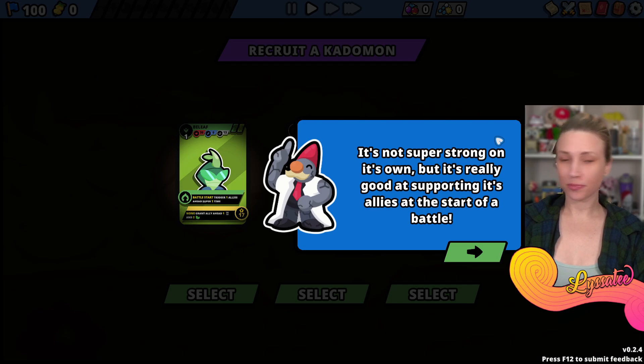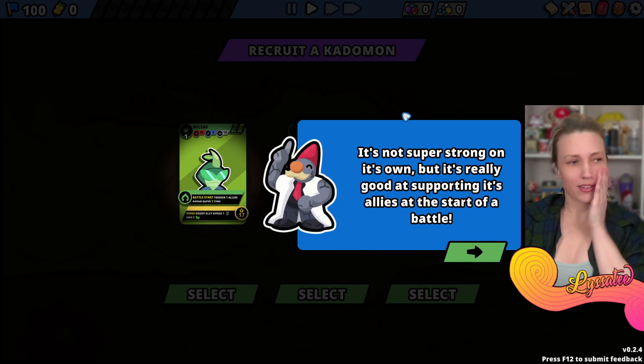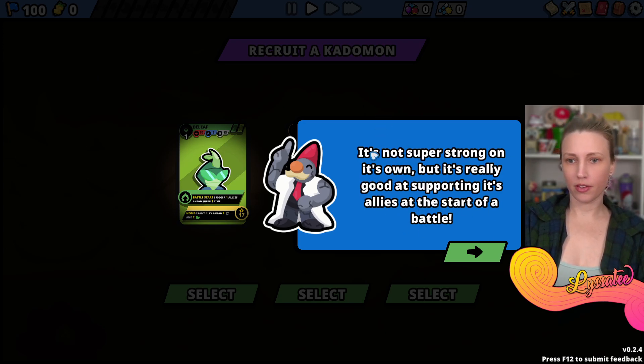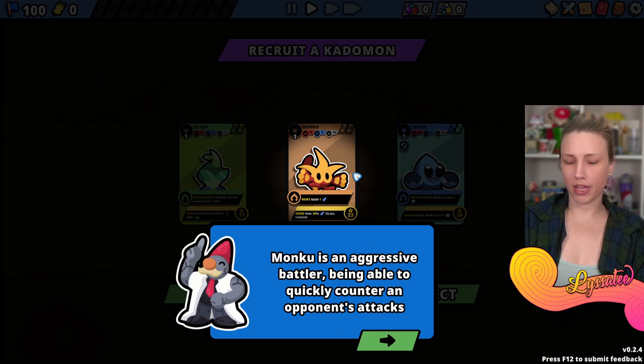It's not super strong on its own but it's really good at supporting its allies. Oh, these are typos - the first one's right but the second and third are wrong. Anyway, Monkwho is a fire type Katamon - an aggressive battler able to quickly counter an opponent's attack.